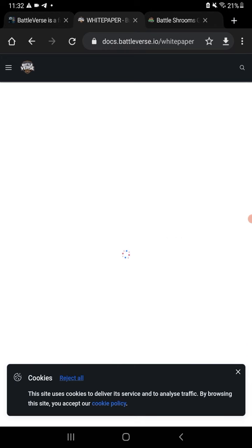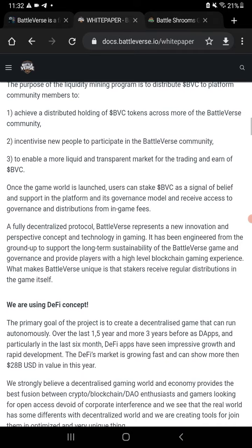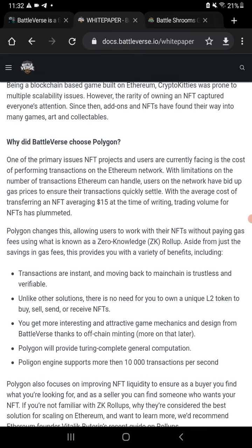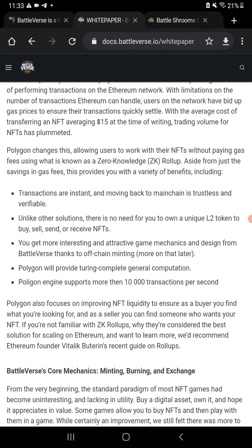The white paper basically tells you everything you need to know. It's a DeFi concept that talks about the ERC common NFT and the ERC-721 Ethereum network. It explains why Battleverse chose Polygon: one of the primary issues NFT projects face is the cost of transactions on Ethereum, which has limitations on transaction volume, causing users to bid up gas prices. An average cost of transferring an NFT was $15. Polygon changes this, allowing users to work with NFTs without paying the high gas fees, and ZK rollups provide a variety of additional benefits.